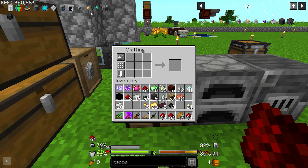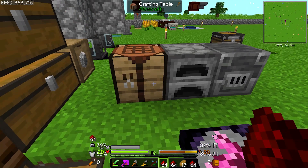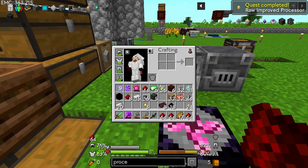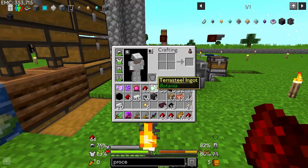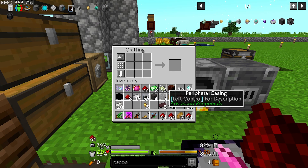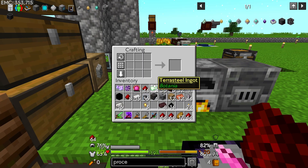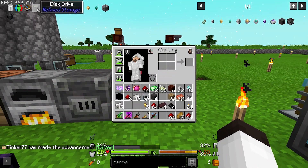Let's make up the raw improved processors — we need 20 silicon so we'll make that quickly, bake them up, and we should have 20 of those. Now we have a lot of things done. Going back to making the disk drive: we need to make the peripheral casing first, then the machine casing, and then the disk drive which takes really any chest. So we'll make a chest, put the disk drive together, and there we go — we have a disk drive! I'll put that over here.